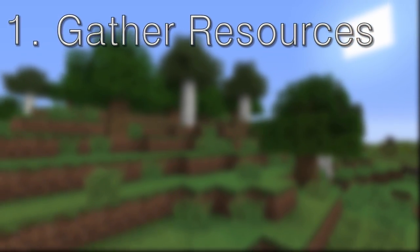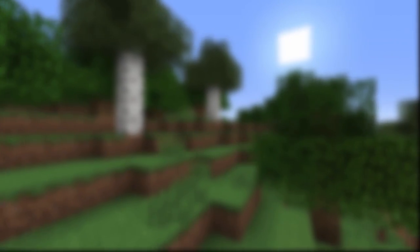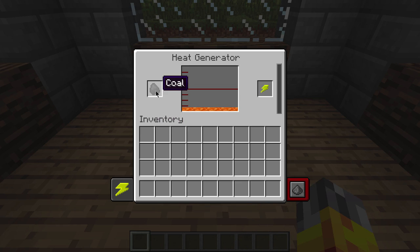Once you've mined some osmium and other resources, you can start generating Joules, Mekanism's energy unit. The most basic type of energy generator that can be made is the heat generator. Put in a standard fuel such as wood or coal to have it turned into energy that will start filling the internal buffer on the right of the interface.